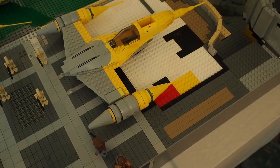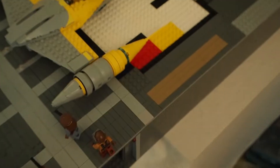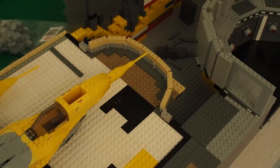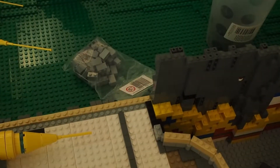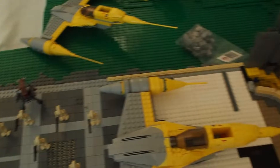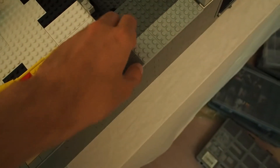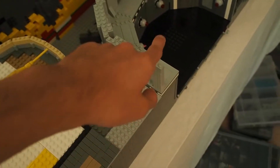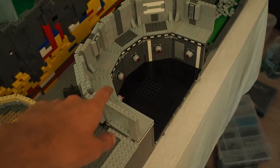I put down the general layout of the hangar bay. Over there there will be a pillar, then you have a wall, then you have the curved wall in the back, then you have the outer wall of the hangar bay. This hallway will lead to the door.